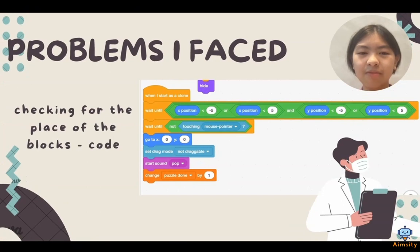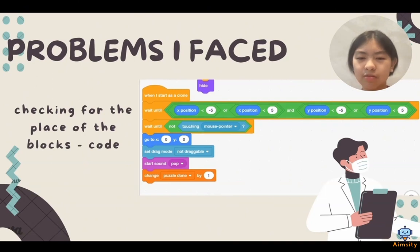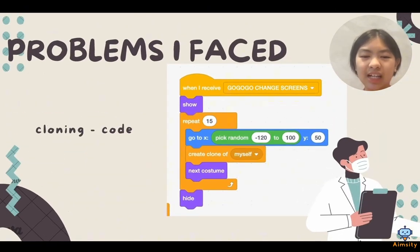The puzzle minigame gave me some problems. How would I know if the piece was in the correct place? I fixed this by snapping the blocks into place if they were within 5 pixels of their original location. But with one sprite for each block, the game also started to lag and have long waiting times. So I used a single sprite that clones to make the blocks instead of using many sprites.